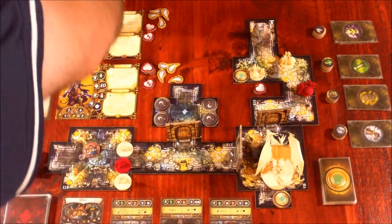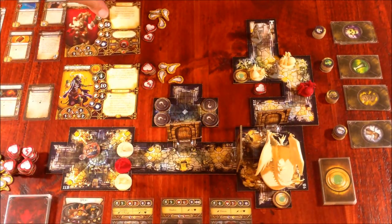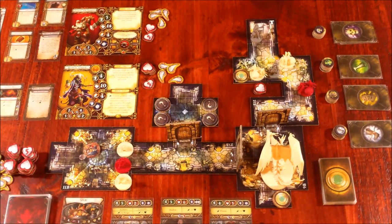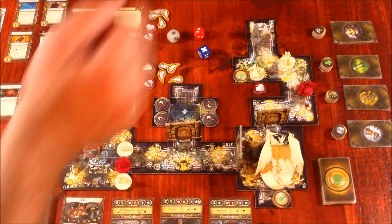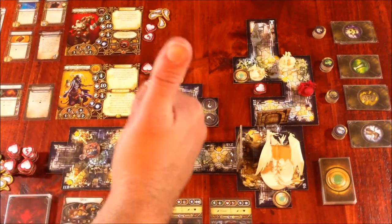With the second attack from the heroic feat, we'll go ahead and roll on the other monster. Oh, we rolled a miss — can't do anything. Boy, Grisbane's really whiffing a lot — if you remember last time he whiffed a couple of times too. Completely wasted heroic feat. Great start!